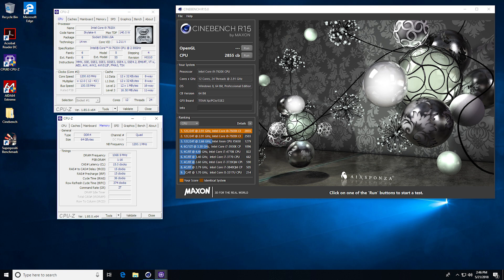Keep in mind this processor retails for about $1,100 US, and compared to the 32-thread 1950X from AMD it scores significantly lower with MCE off. With multi-core enhancement on, you get a score of 2855 in Cinebench. Most reviewers were using Gigabyte boards which have MCE on by default, which significantly improves scores. With MCE on, you're hitting over the advertised 4.3 GHz boost — around 4.4 GHz — which is very notable.